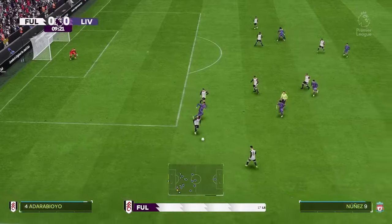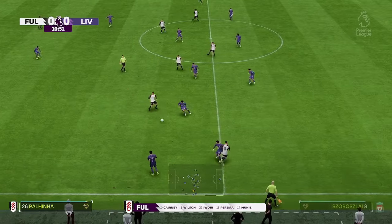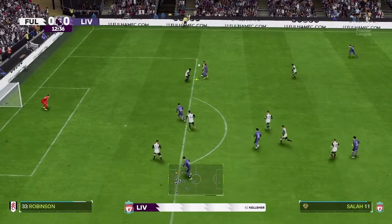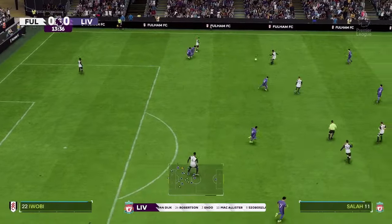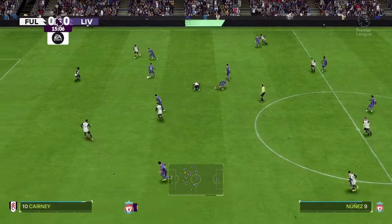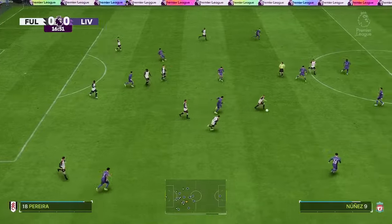Here's the starting eleven for Fulham. Well, it's a 4-5-1, but with three of the midfield players giving close support to the centre-forward and the other two sitting deeper. Also watch out for the full-backs getting forward at every opportunity — they do like to get crosses into the box. And this is the initial eleven for the visitors today. Well, they're starting with an attacking 4-5-1 formation with three players in advance of two holding midfielders, but it's important that the wide players come infield to join the centre-forward at the right time.